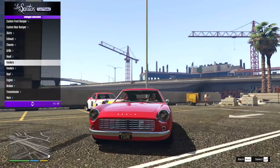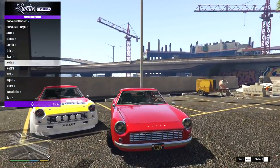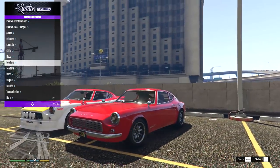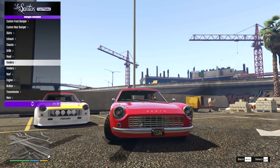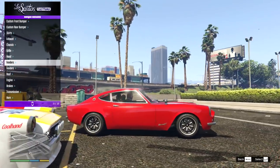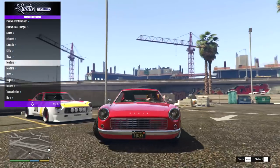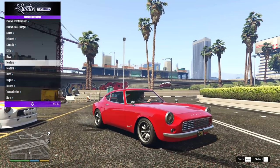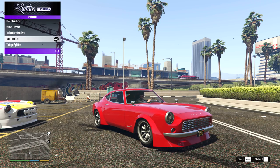With the car back to stock, can I just say I instantly have a new appreciation for the stock look of this car. After looking at that race kit build, the stock is just beautiful and simplistic and I love it. Before we get into the builds, I just want to quickly check out those extra parts we couldn't see before because of the big bumpers.